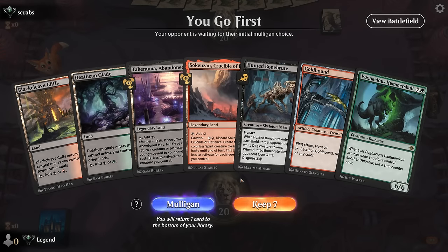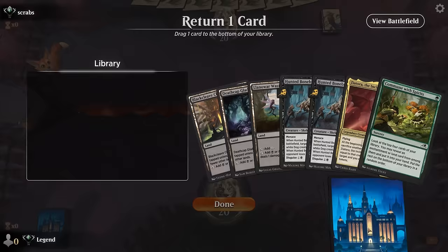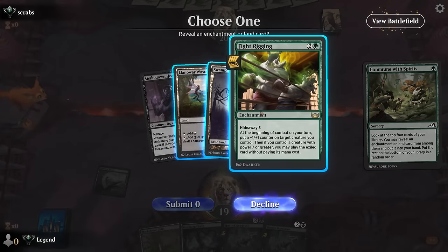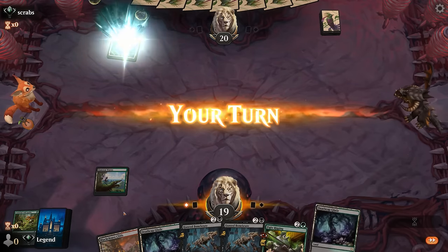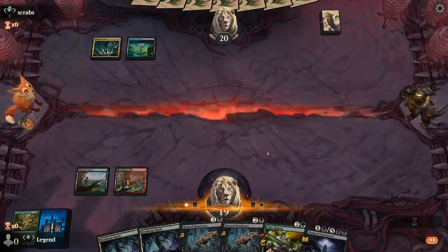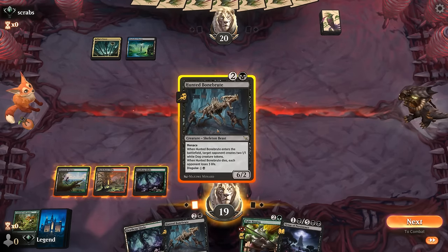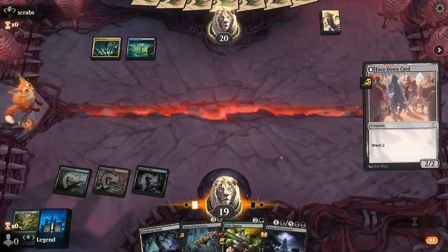Game 1: we're on the play. The hand has turn-two Bonebrood or Hammerskull but not much else, so we take a mulligan. The new hand can work — if Commune finds Fightrigging we're off to the races. We don't have anything on turn two unfortunately. Opponent is on Esper — we'll see if it's Esper Legends or a more controlling build. They seem aware of Fightrigging, so we play Bonebrood face-down to reduce the chance of spot removal and wait until the coast is clear.